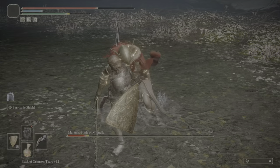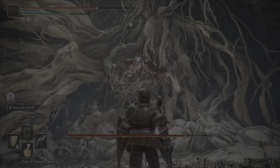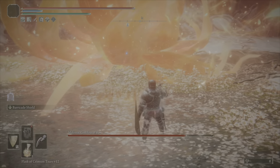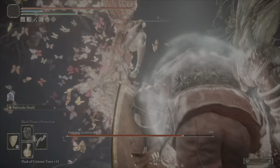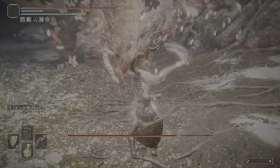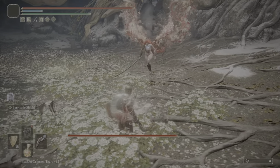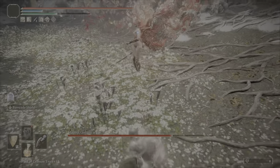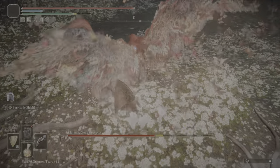I was just thinking I might get a stance break soon. We push through with, I think, one extra flask. We just really need to beat this out of it being a war of attrition. That's why I don't like R1s — they don't stagger her at all. I might just be better off poking with purely R2 — like the first R2.